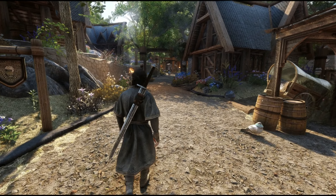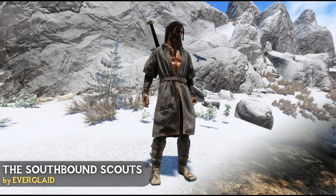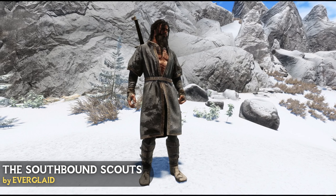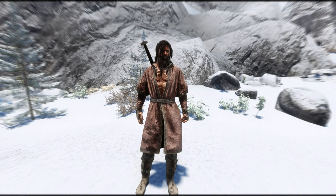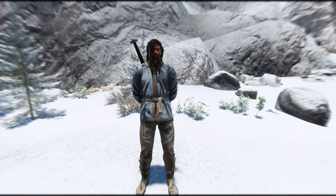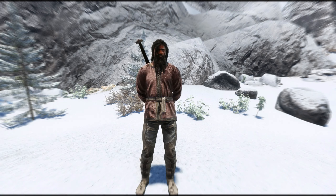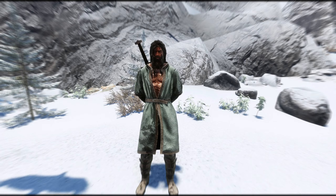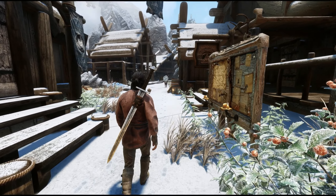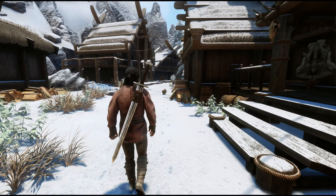Another fantastic new armor mod is the Southbound Scouts, which adds two new outfits centered around clothing and leather to perfectly fit with a mage or archer type character. Each set comes in four different colors and although the outfits are inspired by Elden Ring and Baldur's Gate, I find the design works really well in Skyrim too. This mod also requires HDT physics and can be crafted at the forge. Overall both of these armor sets are very high quality and worth downloading for your new Skyrim adventure.